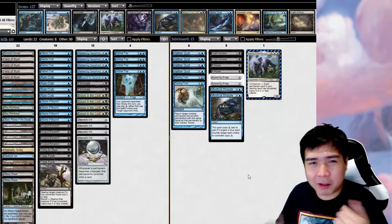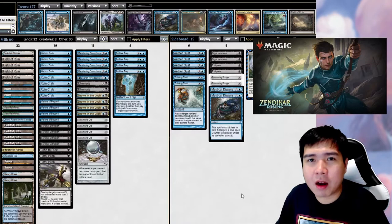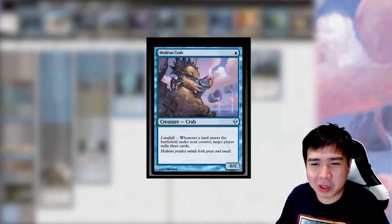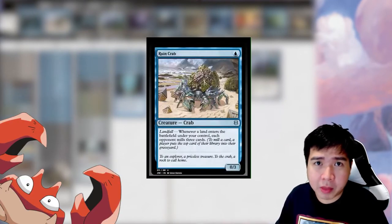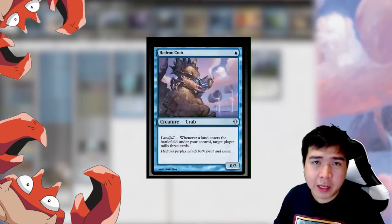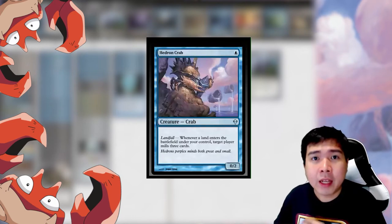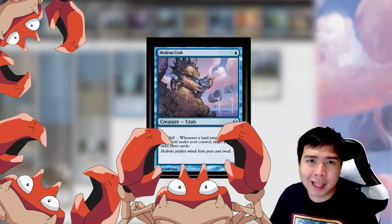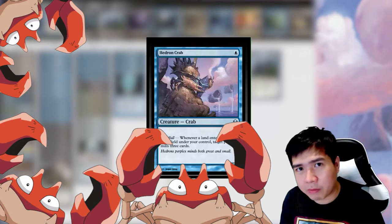It's black and blue. Our theme here is that we're trying to explore decks with Zendikar Rising cards, and one of the key cards here are Crabs. Ruin Crab is the new Zendikar card, but I want to talk about their predecessor, Hedron Crab. Hedron Crab is a 1-to-cast 0/2 Crab creature with the landfall mechanic — if you play a land, there's a triggered ability that puts the top 3 cards of target player's library into the graveyard.